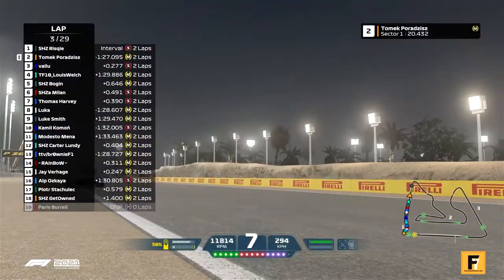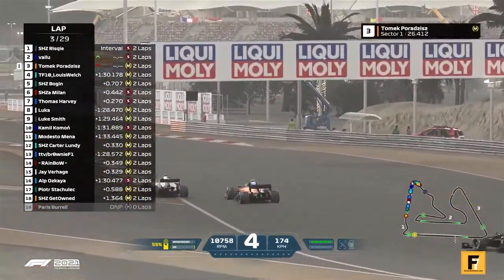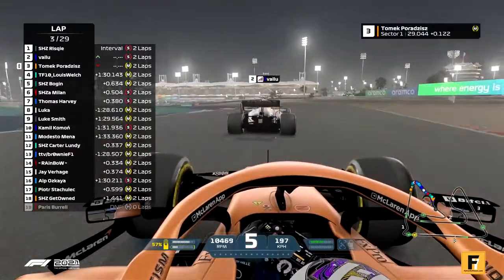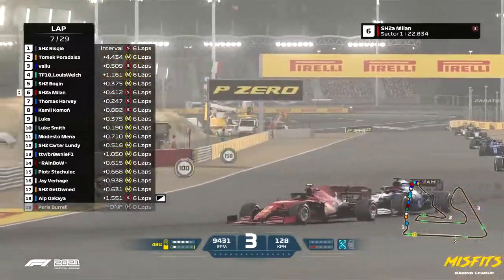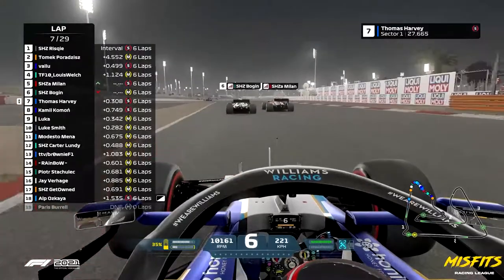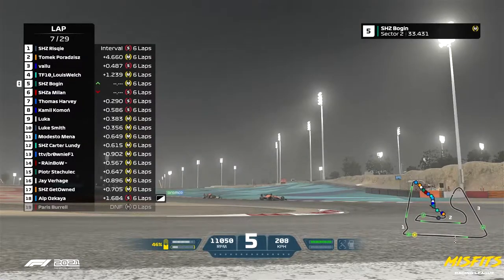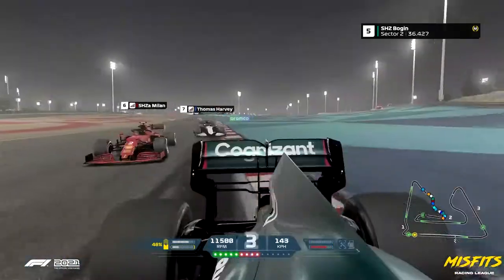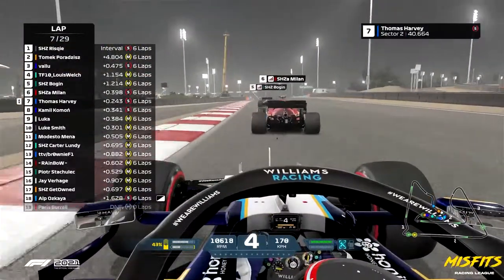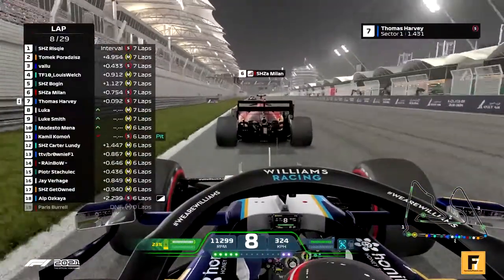He goes up the inside, maybe later on the brakes into turn four — it's a brilliant move. Tomet gonna have a little look for the switchback if it opens itself, but not gonna fight the position too hard. He knows that his tire strategy is different. Thomas looking on the inside — Boggin has a problem, a little bit of a snap there from the Aston Martin, and that's gonna open the door for Milan. The mediums are starting to come into their own and Boggin able to defend P5 from Milan. It's cost him time to Louis ahead and it's broken the DRS train — a great opportunity later in the race.